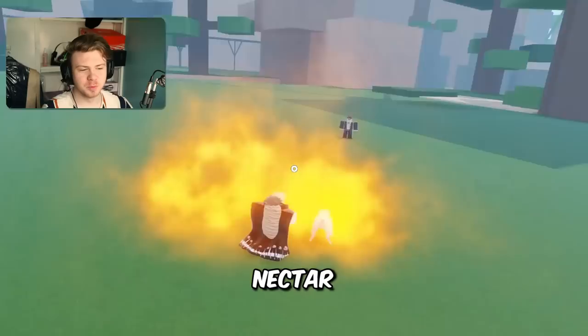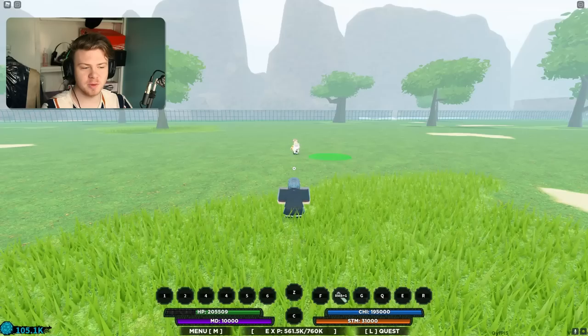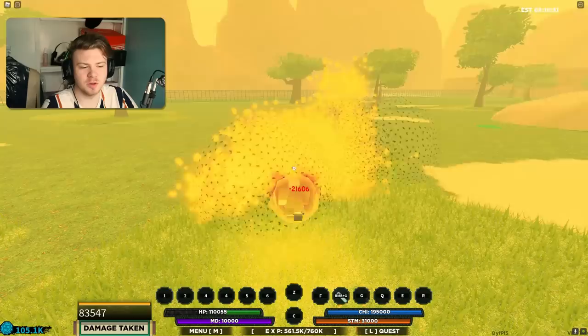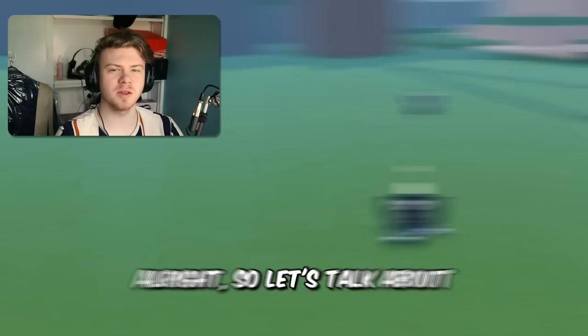Nectar actually has received some major buffs. The third ability is now completely changed — it's now a dash attack that actually does stun them at the end of it, and the old third ability was actually moved to the weapon spec. That is a lot better than not having a weapon spec at all, not just for the fact that the M1s now have more poison damage to them. Nectar's a really, really good bloodline now, all things considered.